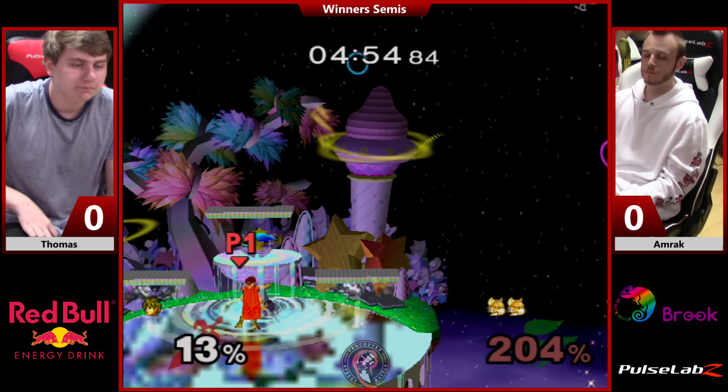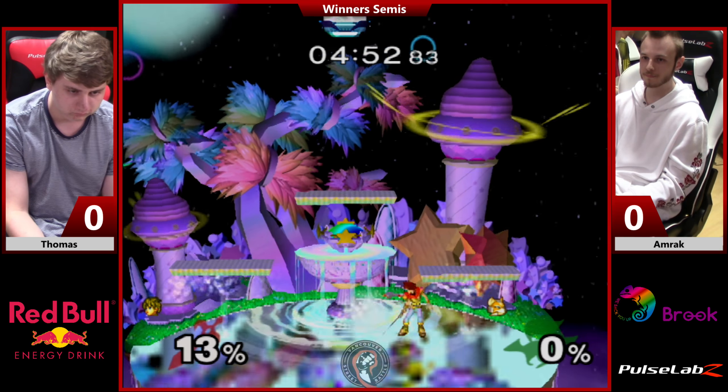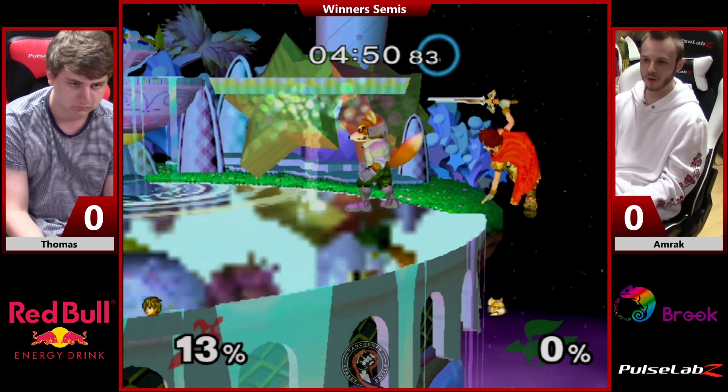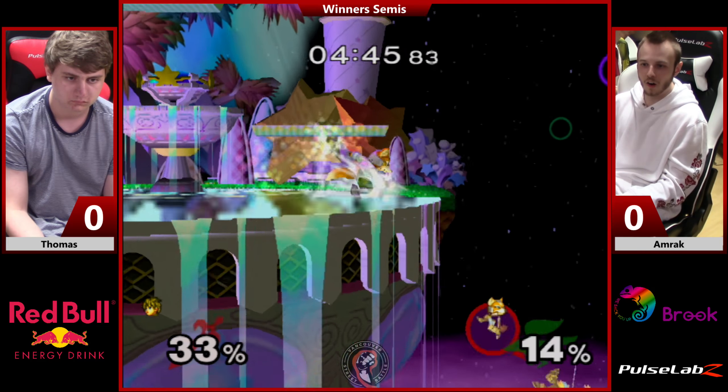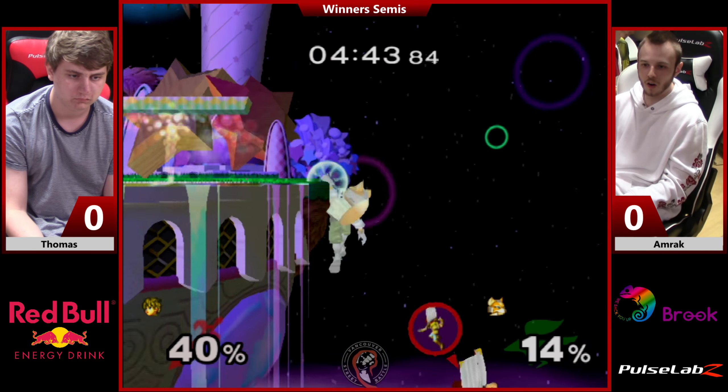And that is a kill. Roy F-smash — pretty good move, when it hits, at least. He's got some — except when that happens, when you get Roy-zoned with the wet pool noodle coming out.